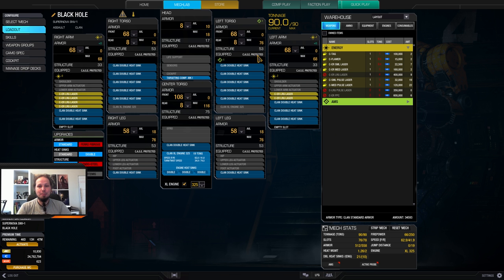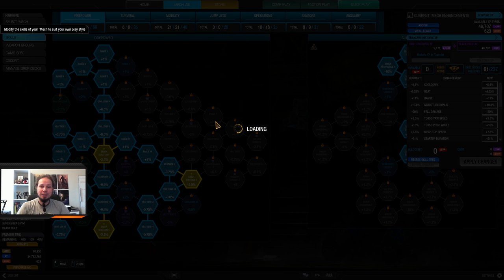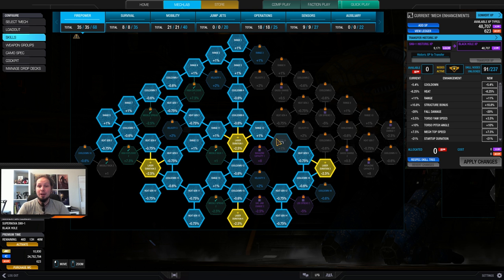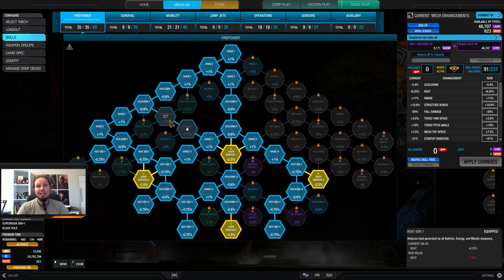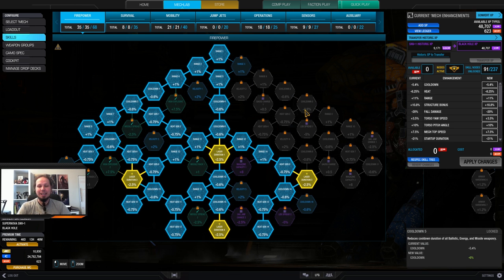So that's basically the build, and why is it even better than before? Because we have access to skills. As you can see, I'm taking the laser duration skills, which helps reducing the beam time a lot — that's really good. And we have heat chain nodes, which reduce the heat that our ER larges produce. That is so, so good. I really love it.